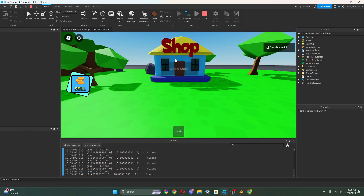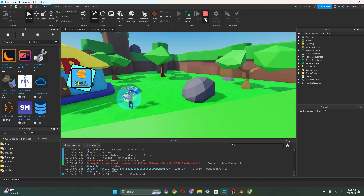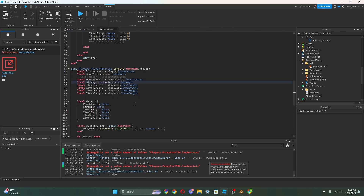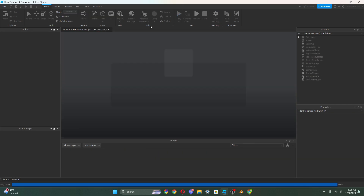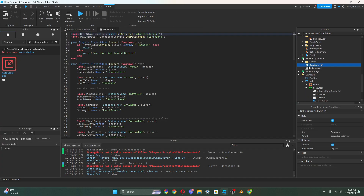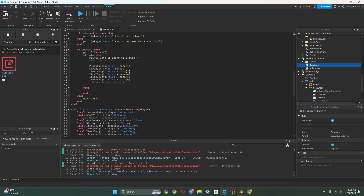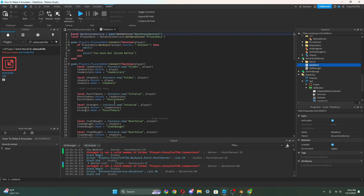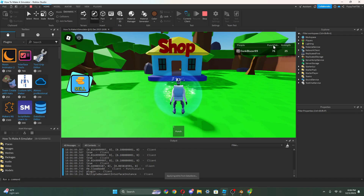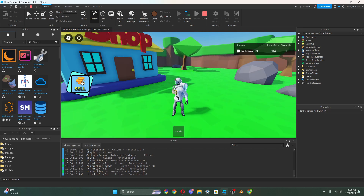Let's press play and test our sell. We can punch punch punch and then press sell - it works perfectly. You can keep pressing until you have one strength left. But something broke in our data store - strength became 'punch tokens'. Let me fix that. There it is - strength is back now. So press play, punch punch punch, press sell and it works perfectly.